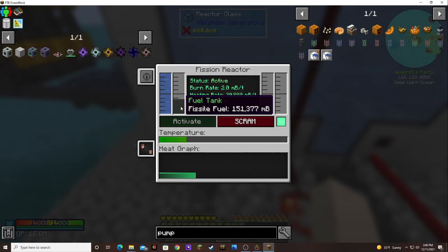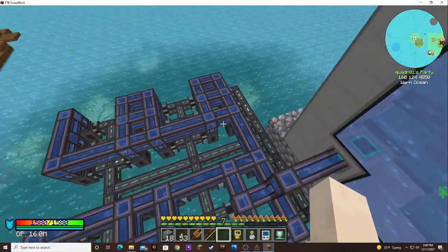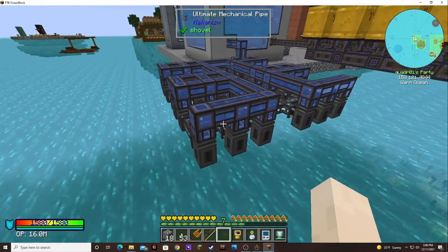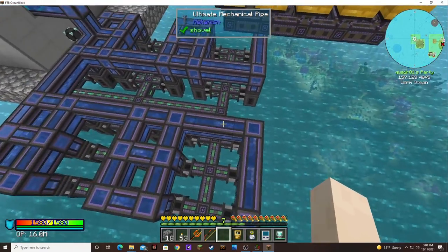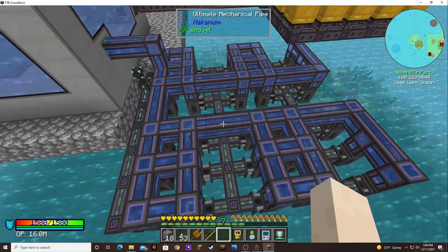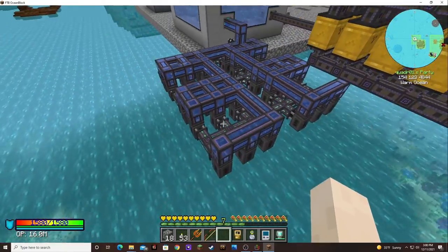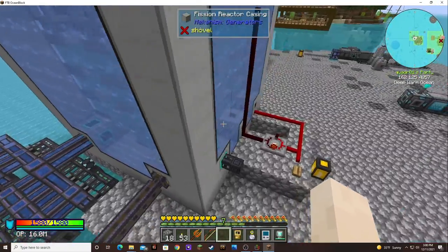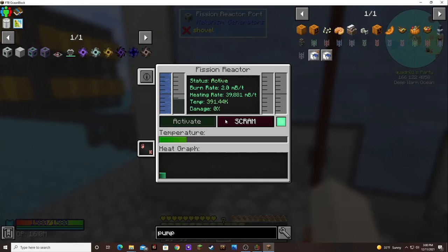I put a little more thistle fuel in there because we were down to like 50,000. Look at all of these pumps I've got going — I put in a whole other side over here. That's 30 pumps. Finally made it start producing enough water to where I can bump up the burn rate. Right now I'm up to two.